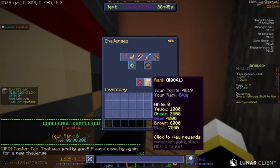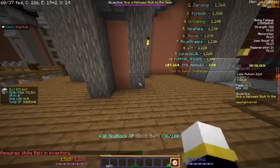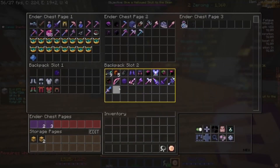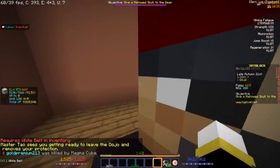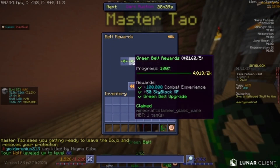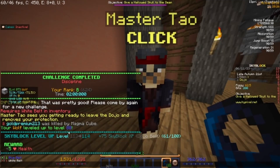So I think that's what I'm going to do — I'm just going to claim it. Wait, I need to have the white belt in my inventory for it. So we started with the white belt — let's see. First the yellow, then the green, and then the blue. The wolf leveled up and we're at skybox level 114.